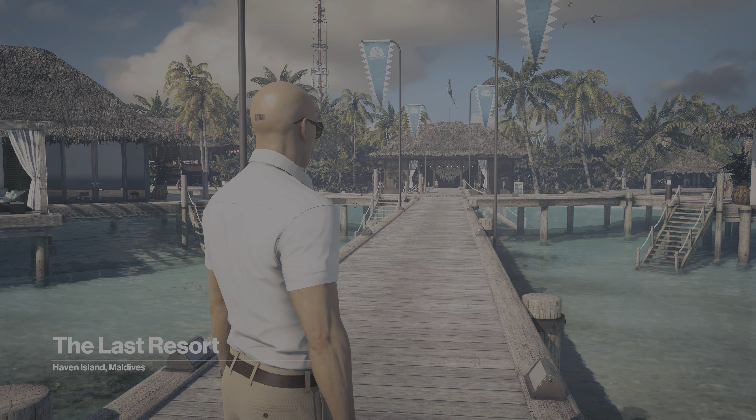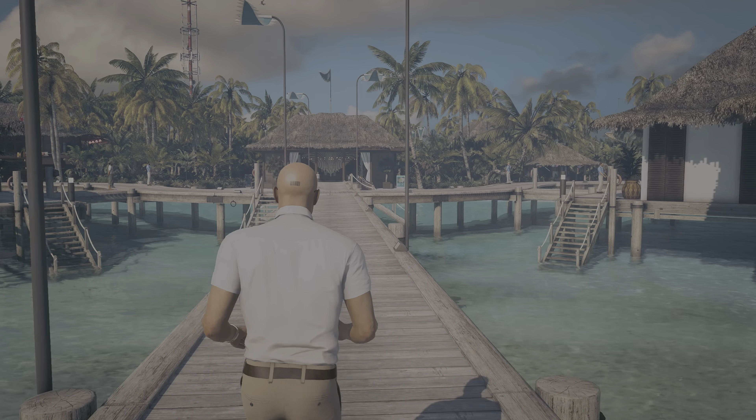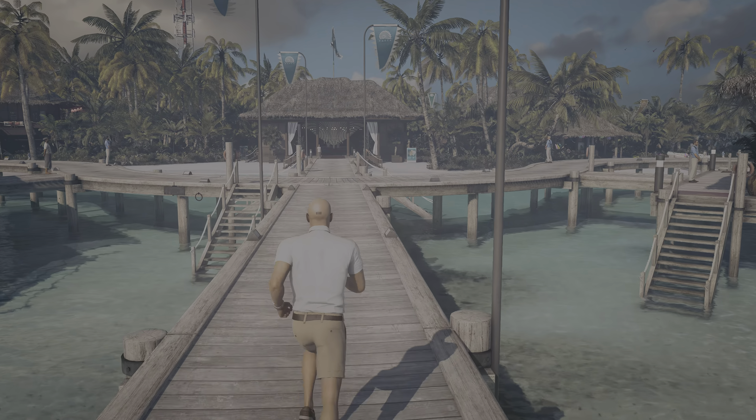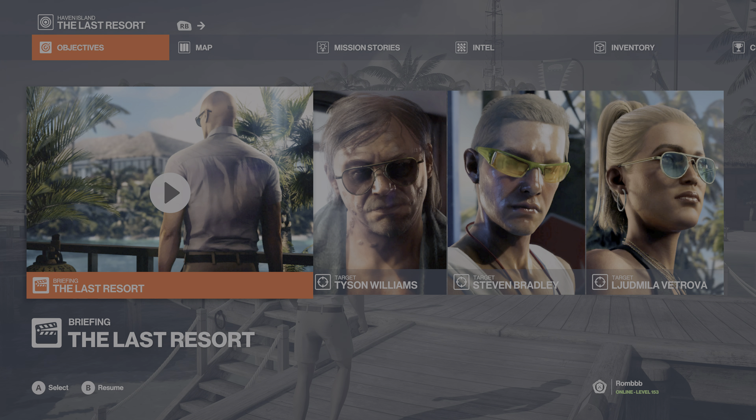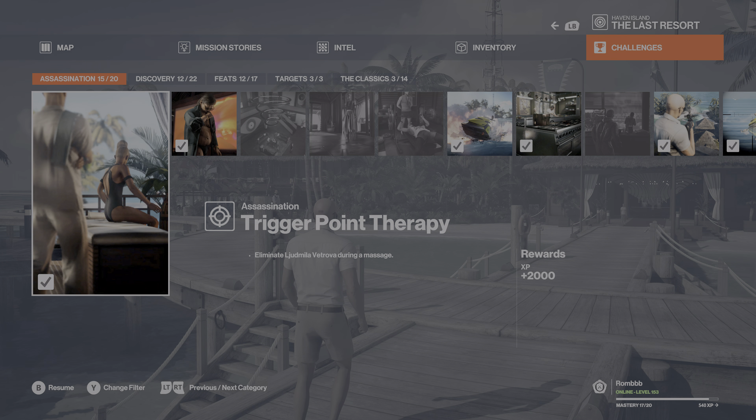Hey guys, welcome to another episode in the deep playthrough of Hitman: Road to a Assassination. The previous episode went pretty damn well — took out all three targets with poison for a change, finally. Everything went relatively smoothly, silent assassin score, so that was pretty nice. And that is all not even the final assassin run that I wanted to do; it was all just part of a challenge.